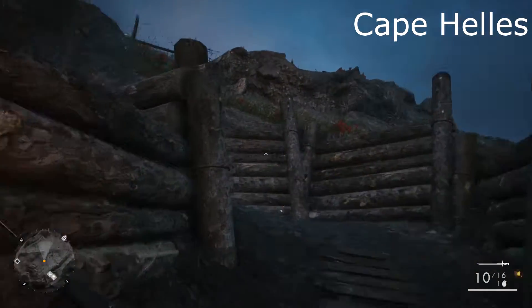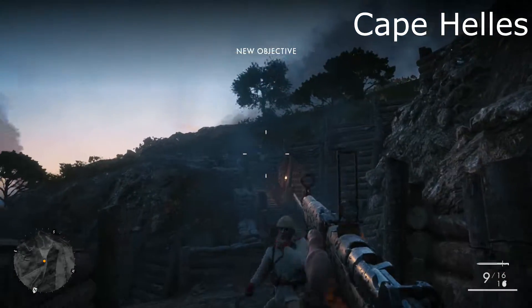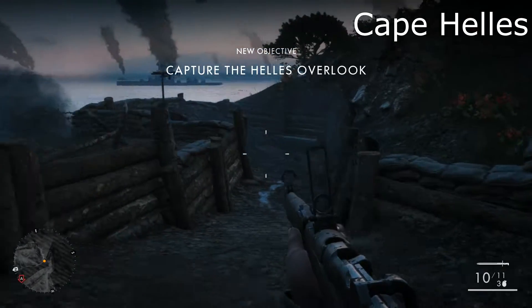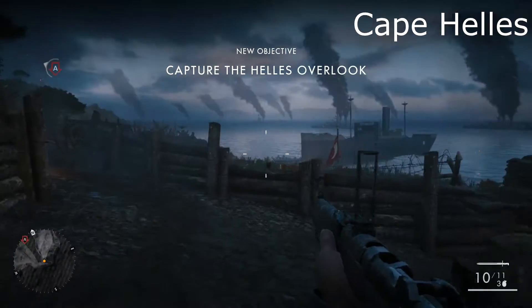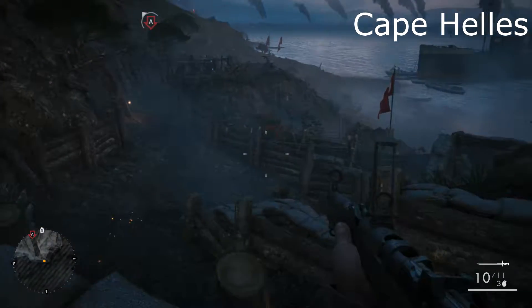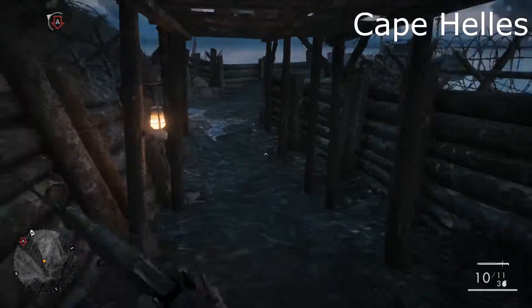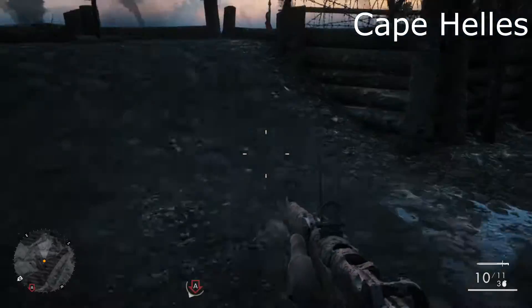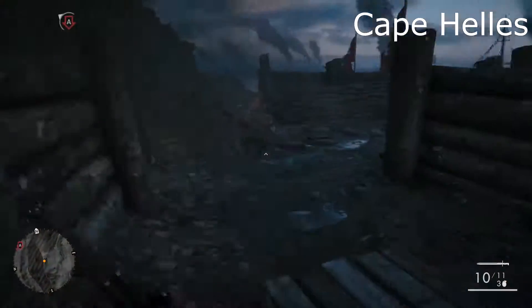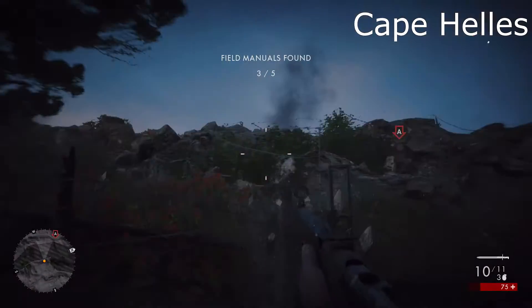Number three — we're going to go up this area, and this is where it gets a little confusing. I apologize ahead of time; my editing is not the greatest. We want to head straight forward along this area where enemies are coming through. It's not going to be in the first alcove — it's across this area, past this hill, over into the second alcove. This is one of the more difficult ones because the trenches are confusing.